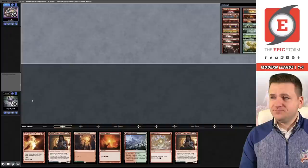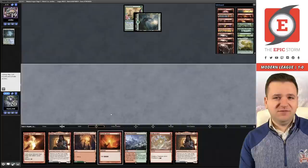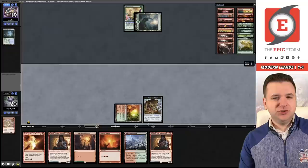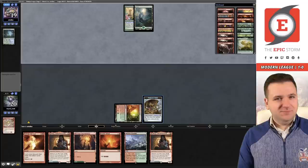Match two — we've opened a turn-two Birgi with Reforge. This is a keep. I notice my sideboard was cut off on screen — I'm so sorry you probably missed that in the first match. Whoops, my apologies. MTGO updates, and that happens sometimes. Let's just Strike It Rich here — got our treasure token and pass the turn.